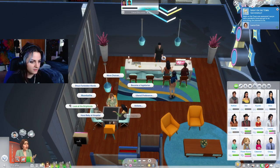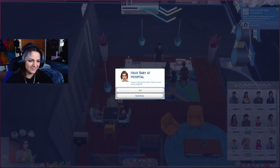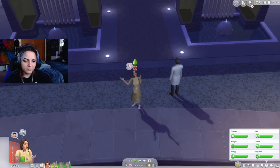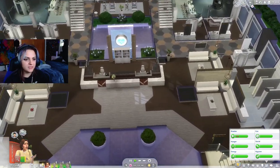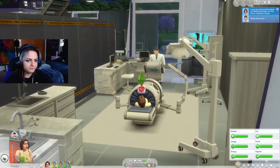Let's go to the hospital because her needs are so bad. We're going to go to the hospital and hopefully everything will be fine. We are here - we are ready to rumble. Why is there like no one here? Oh, there we are. Who's this guy? Oh, he's weird looking. He's a vampire.